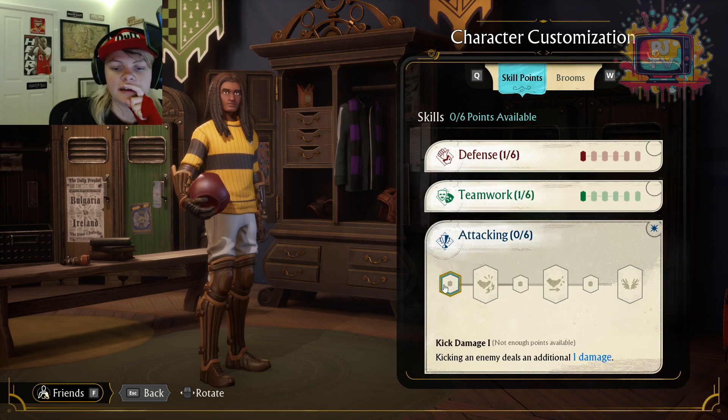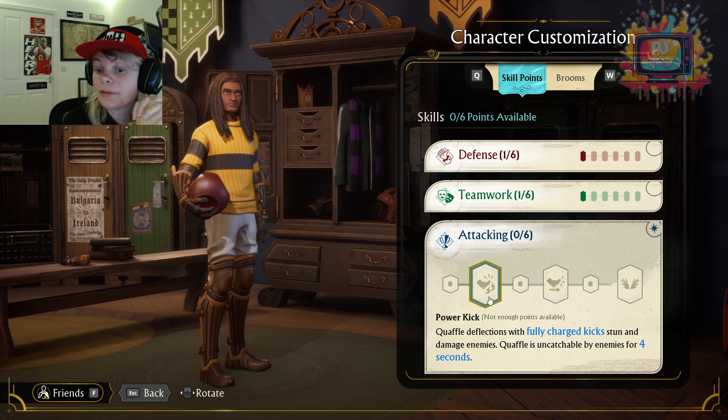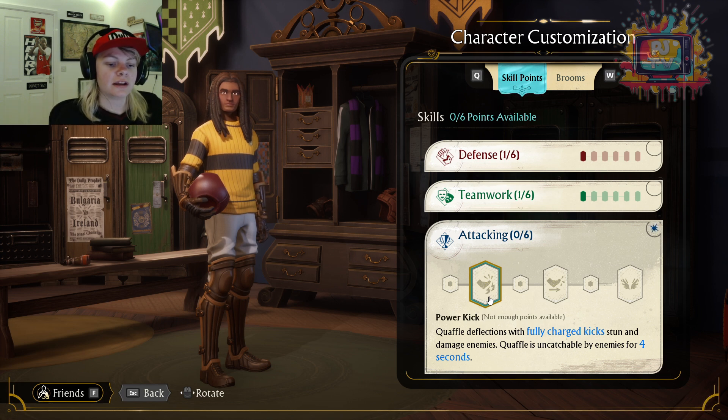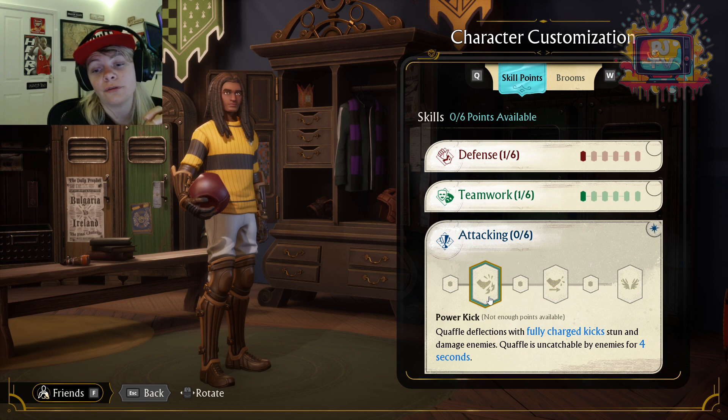I haven't got any attacking yet. Kick Damage — that could be really, really good, just taking the health out. Power Kick: Quaffle deflections with fully charged kicks stun and damage enemies, and the Quaffle is uncatchable by enemies for four seconds. Wow, that's very, very good. It's funny because you don't usually assume the keeper is going to be attacking, so it's quite good that now you've got six ways the keeper can be inputting on the field more than just saving the Quaffle.